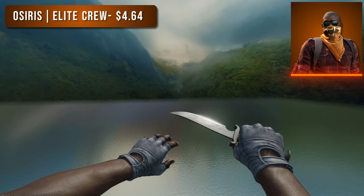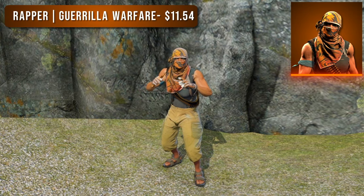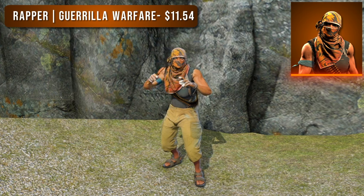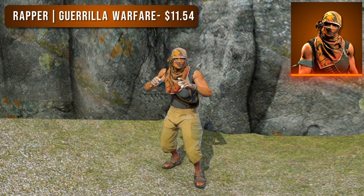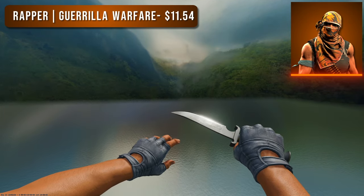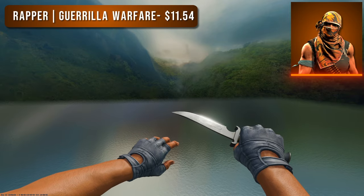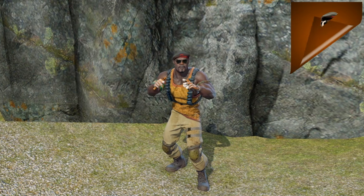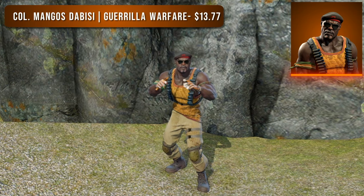Next up is Trapper Gorilla Warfare. Similar to the last agent, this one also has an orange bandana, but also an orange head wrap with more of a design on it. The sleeve complexion is slightly lighter than Osiris. You can get this agent for $11.54. Lastly for the T-side we have Colonel Mangos Dabisi Gorilla Warfare, the most expensive of the three at over $13, featuring an entirely orange shirt.